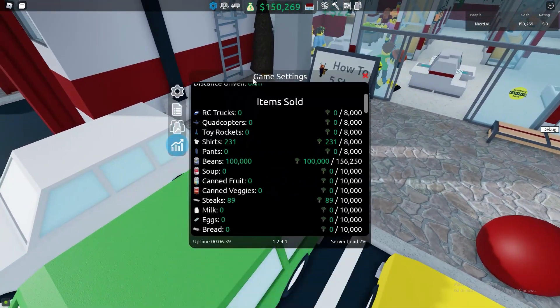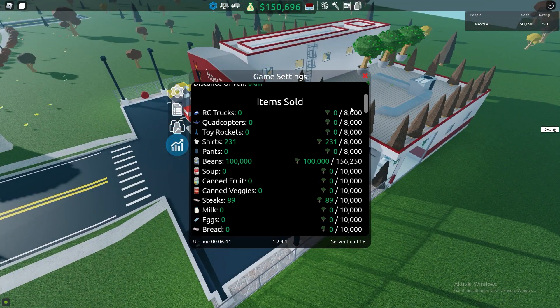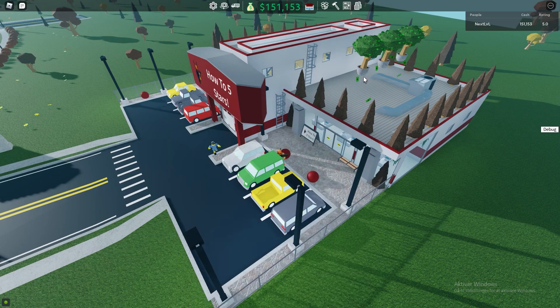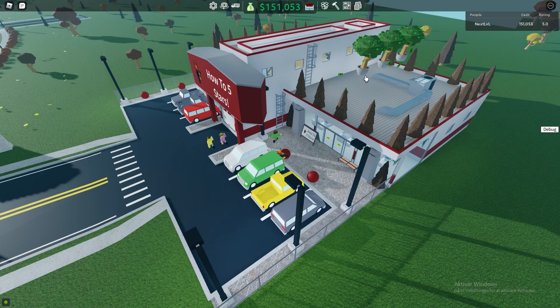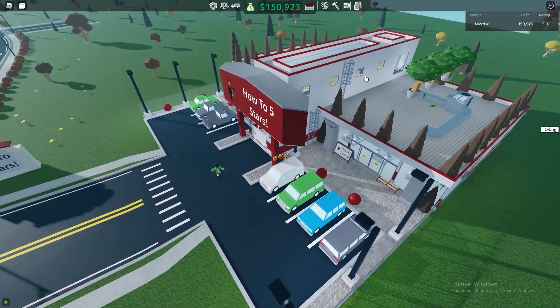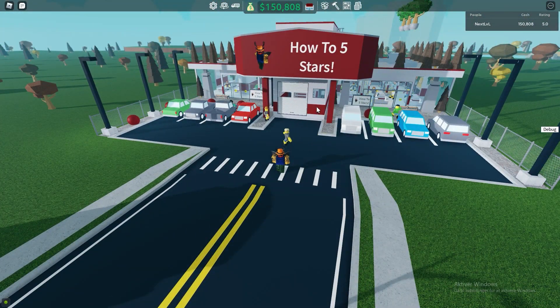It doesn't only count for, say, beans — it doesn't only affect beans. If you sold a bean, it wouldn't only be the beans that were affected by the revenue change, but it's all your items. So if you had 100 money trees spread out from all the sellable items, that means all of your items would be worth 100% more. So if you sold it for $1,000, that means you'll now be able to sell it for $2,000. It's a huge bonus when you're trying to sell something, because that means your revenue is going to grow substantially.